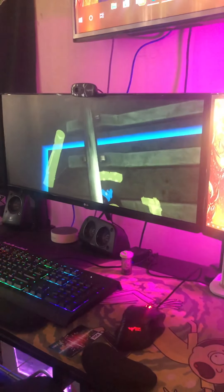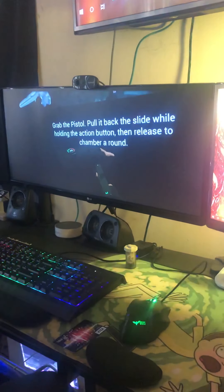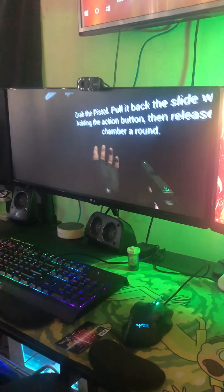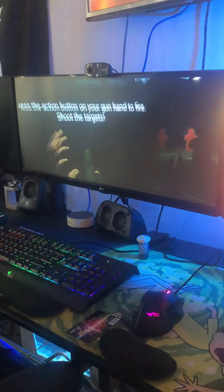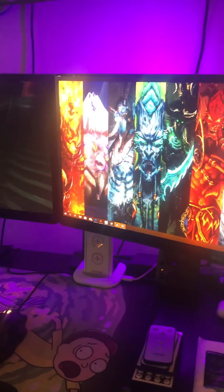Now use your other hand to cock it back like a regular gun. Use your other hand, grab the top of it and pull it back — grab it with the grip button. There you go, pull it back. Now bust those targets in front of you.